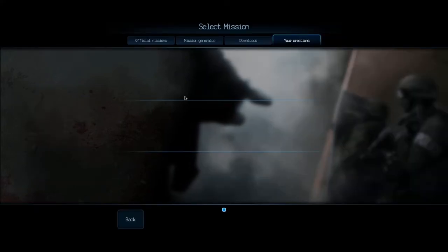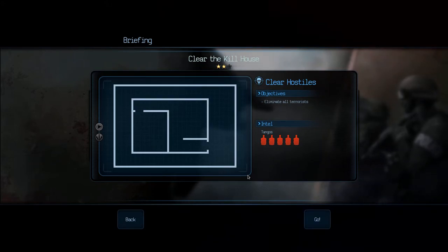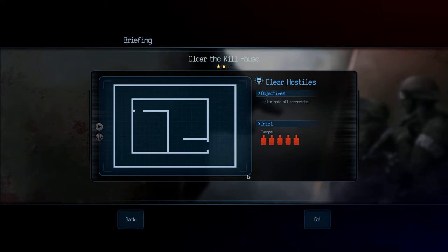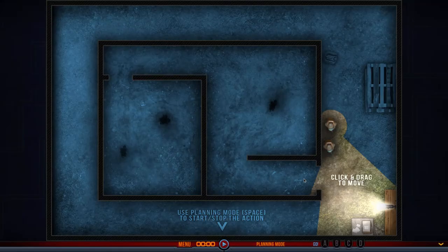We're going to go to single missions and do the official basic missions to give a simple overview of the game. In this mission our objective is simply to kill all the tangos or hostiles. Later in the game you have more difficult scenarios where you have to plan your route more carefully, and you may have to rescue a VIP or something similar.